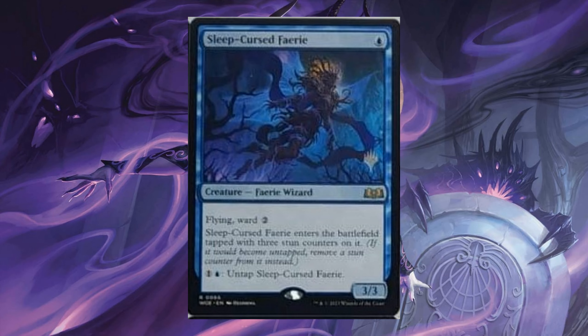Sleep-Cursed Faerie, for 1 blue, it's a 3/3 with Flying. It enters the battlefield tapped with 3 stun counters on it. For 1 and 1 blue, untap it.